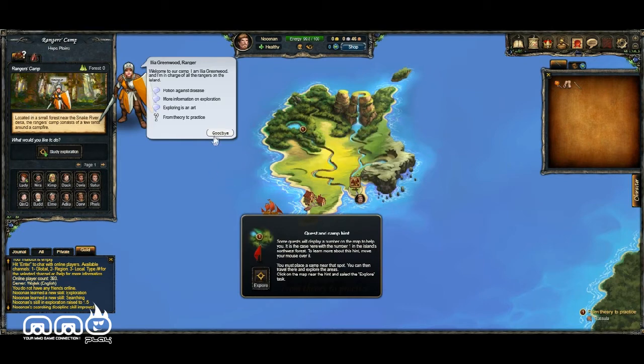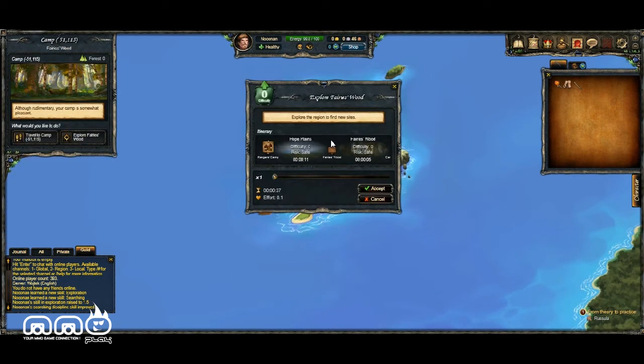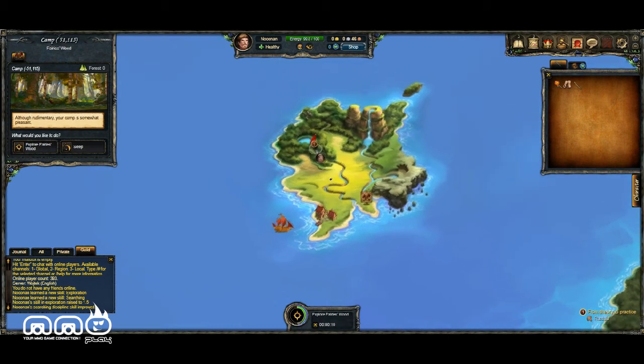He taught us how to explore, so we'll go ahead and click this and explore over there. It gives little details on the area we're going to — we hit accept and our guy walks all the way over there. There are more options the more we travel; it looks like we could explore the woods or we could sleep. So there's more stuff to do the further you get in the game. It's loading — we're exploring the woods, just more waiting for the quest to finish.